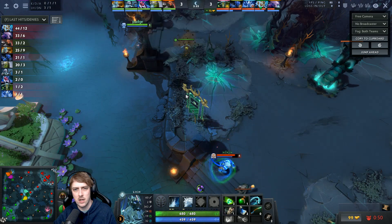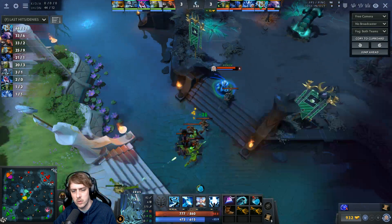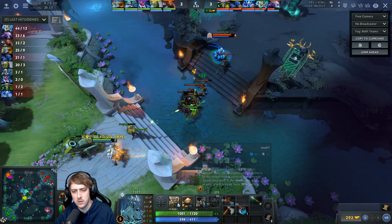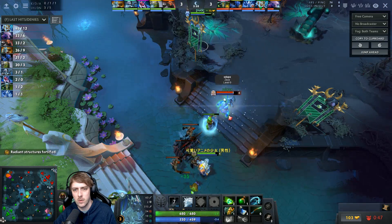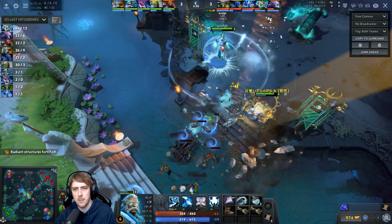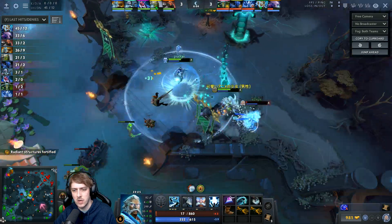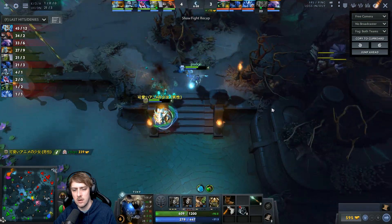You also need to check how your lane partner or the mid laner is doing. I checked him to make sure his spells were on cooldown. He pinged that he needed a little bit of time for Avalanche, and then I communicated when it was time to go in. I'm going to use armor on myself because I'm closer to tanking the tower, and then we just right click down the Zeus together. It ends up being a very successful kill.